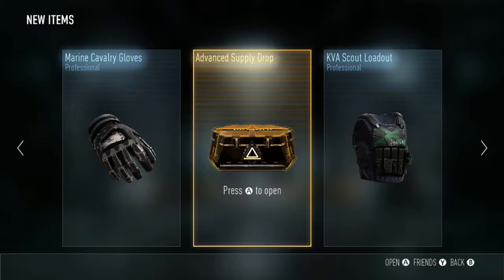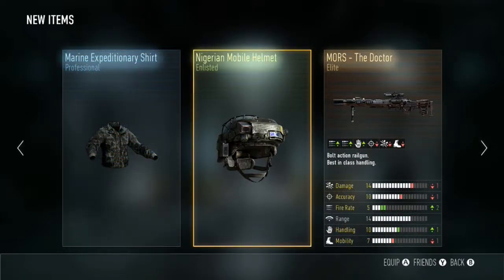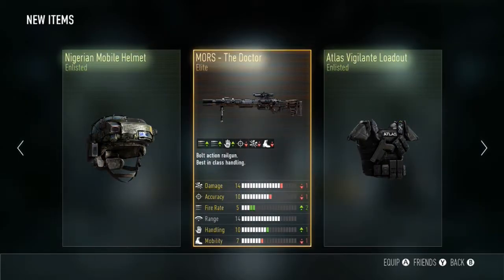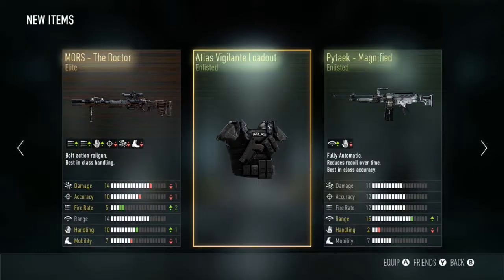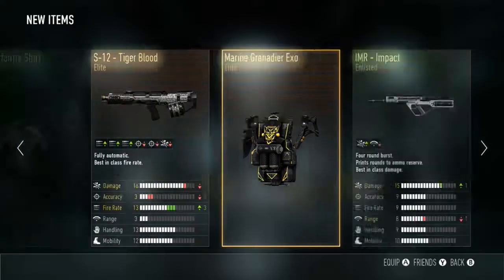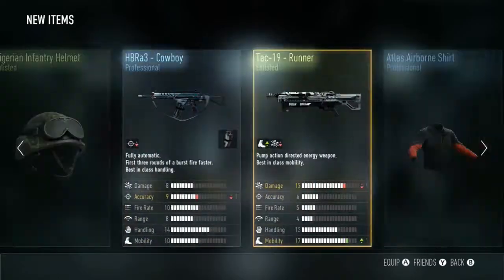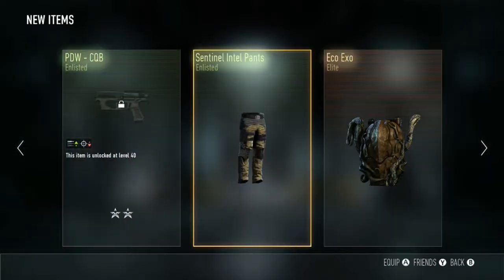The very last advanced supply drop — let's hope there's an eco helmet in this one, fingers crossed. The marine expeditionary shirt, the Nigerian mobile helmet, and the Moors the doctor — bolt-action rail gun, best in class handling. Not too bad — the doctor's pretty good. Quite a few elite weapons and exosuits, I'm quite chuffed.